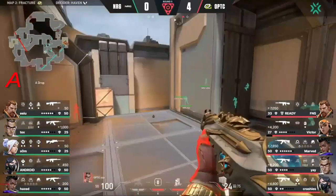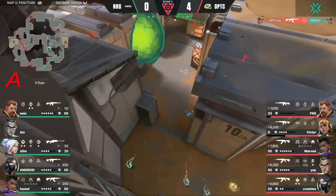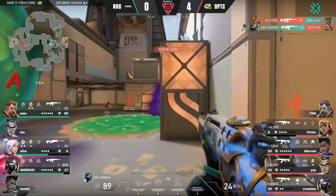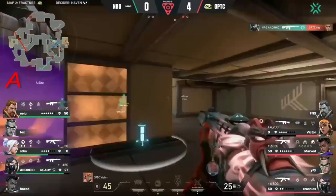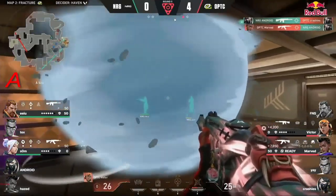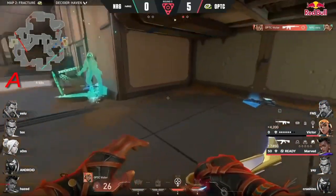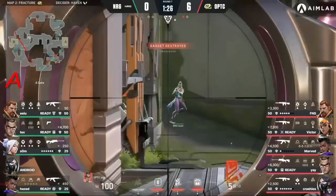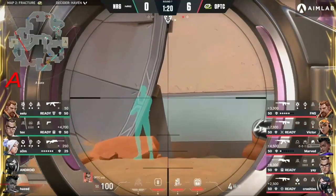FNS has Rolling Thunder online, and there's one place NRG can retake from — it's going to slow things down a lot. Forward Nebula to try to cut off the angles OpTic have to defend the spike. NRG gaining some ground — it's very difficult but they're making things happen. Android with another nice pickup. Marco and Victor great, coming through right at the end to secure the round. But Yay is just ready — both controllers have been picked right now.